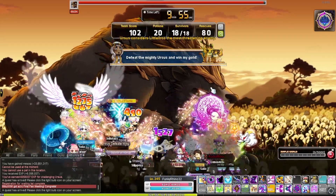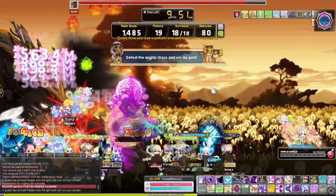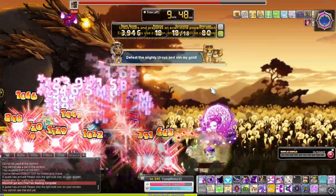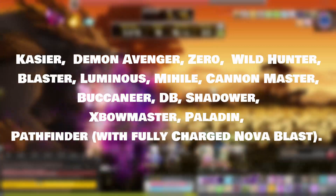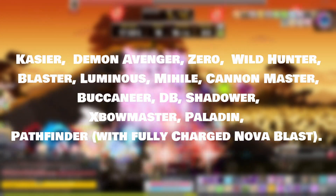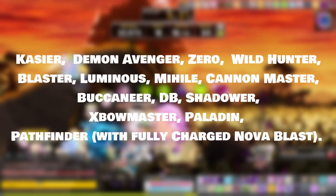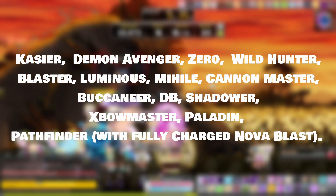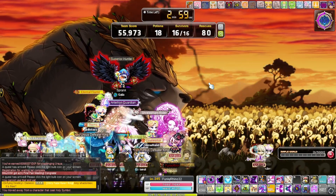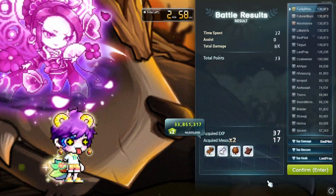There are certain classes that have a bit of affinity for Ignore Defense, as most of them have a skill that usually ignores 100% of Defense. I'll list them off: Kaiser, Demon Avenger, Zero, Wild Hunter, Blaster, Luminous, Mihile, Cannon Master, Buccaneer, Dual Blade, Shadower, Crossbow Master, Paladin, and Pathfinder with the fully charged Nova Blast — all have a skill that ignores 100% of enemy Defense when you use it.